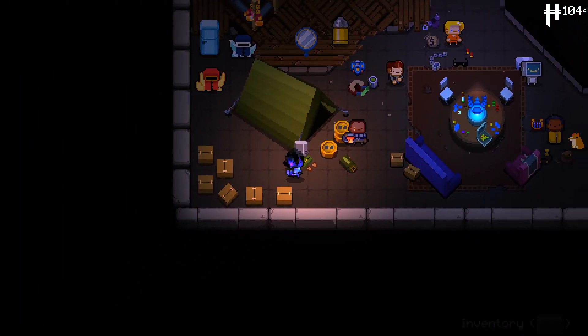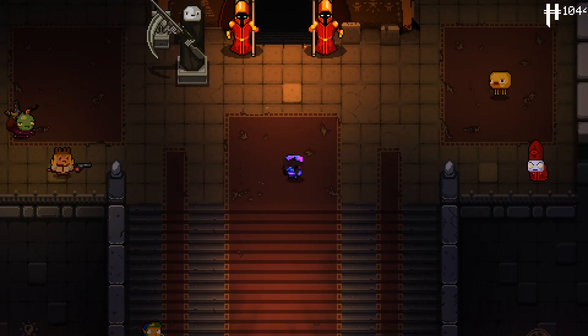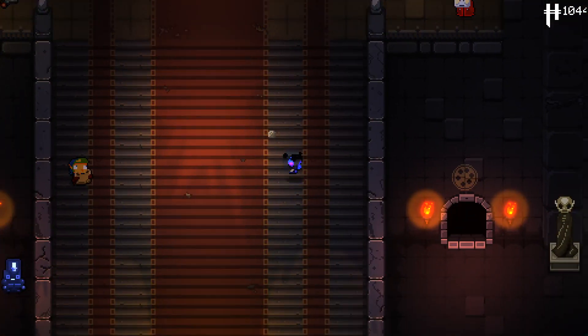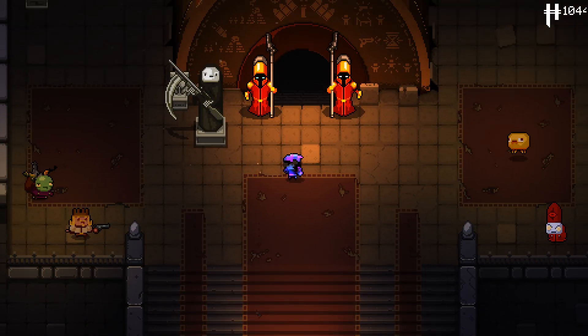We're going to play as Paradox in Rainbow Mode to get the best chance of seeing the new items. I might do a few re-rolls at the start to try and get one off the bat, but let's jump into this and see what we can see. I'm really excited.